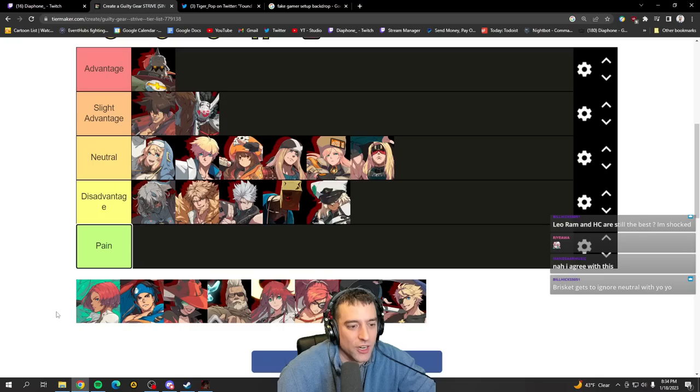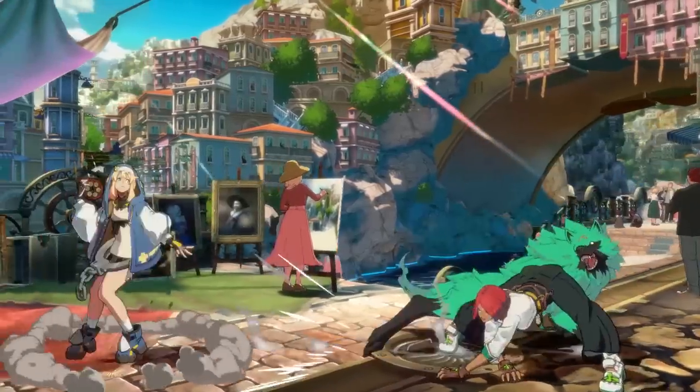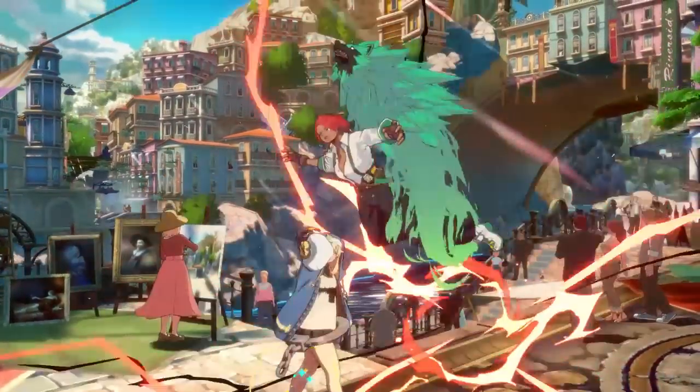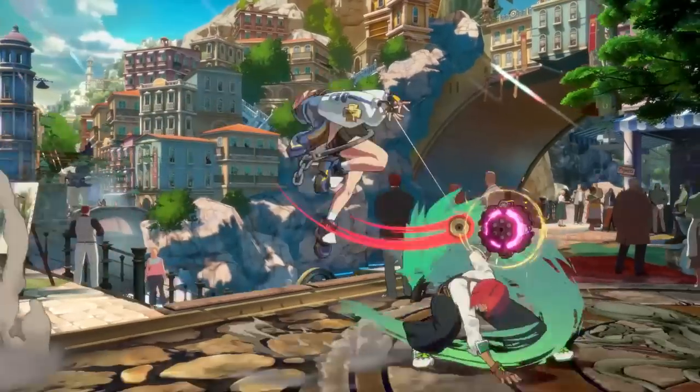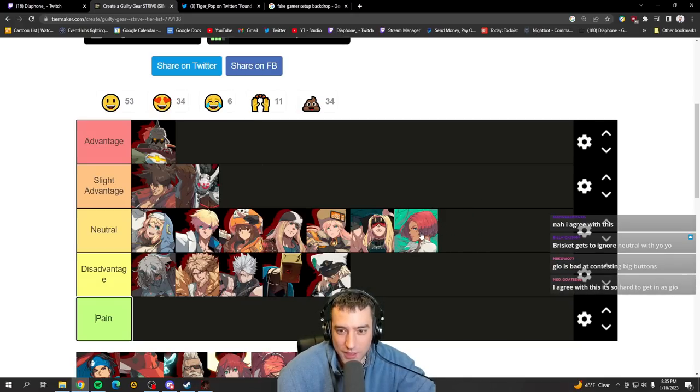Giovanna I actually think might be slight advantage for Bridget or maybe neutral — I'll put slight advantage for now. Geo doesn't have the best contest against 214S so you can kind of abuse that and she has to come in. Her drill can be countered with 5K for a full combo. Her mobility is a pain to deal with, but I think your mix-up is so much better than Geo's — even if neutral might be even, your close game and mix-up reward is a lot more rewarding. Though against a really cracked Geo that can react to everything it might be neutral.